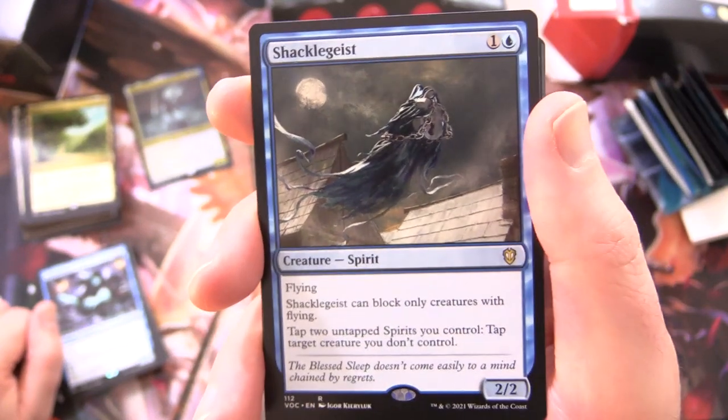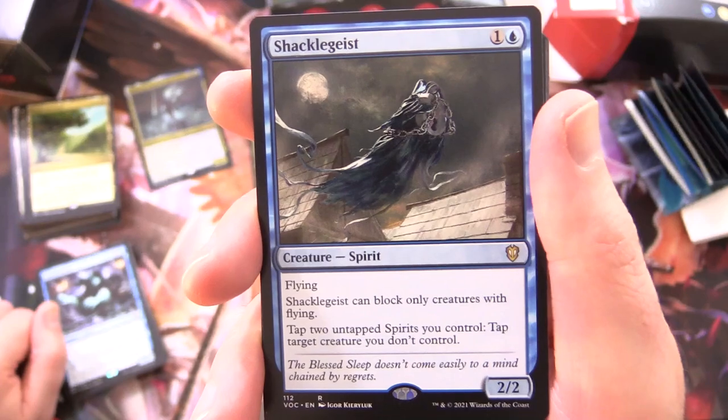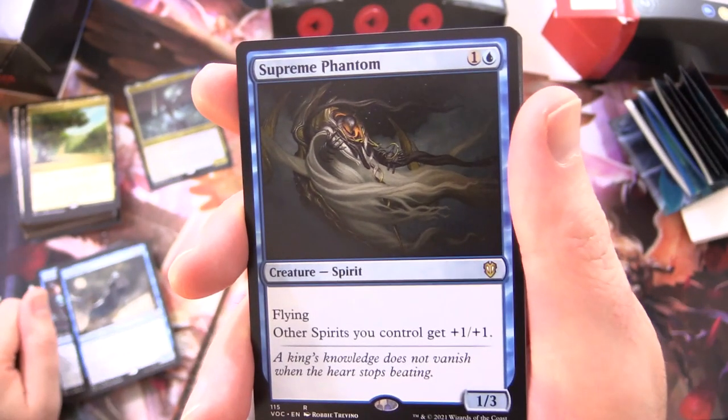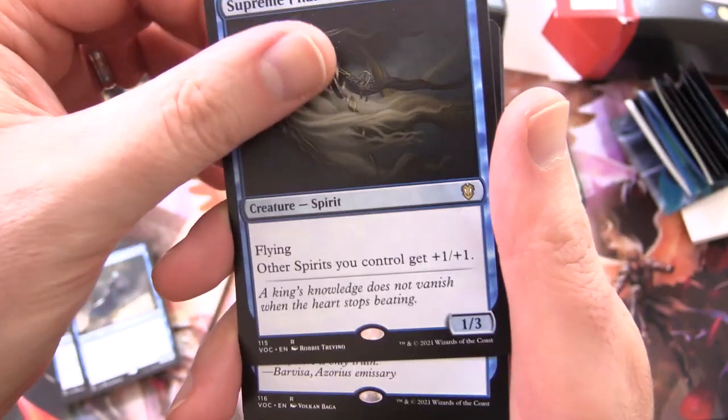Shackle Geist - Creature Spirit, 2/2 for 2 with flying: can block only creatures with flying; for tap plus 2 untapped spirits you control, tap target creature you don't control. Supreme Phantom - Creature Spirit, 1/3 for 2, flying: other spirits you control get +1/+1. That is awesome.